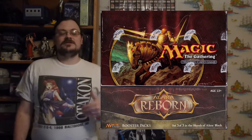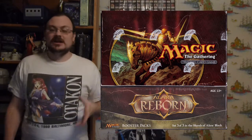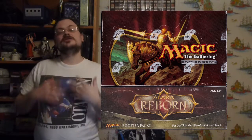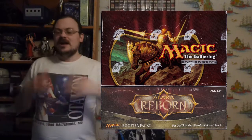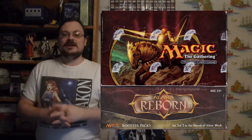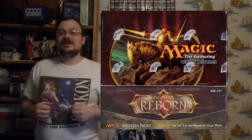The storyline focuses on the fact that Nicol Bolas's scheming has been successful, and the five shards of Alara are now fused into one plane. But there's a lot of energy, chaos, and destruction reigning across all five formally independent shard planes, and the beings now living in this combined world are trying to find balance and eke out living on this new reborn Alara.